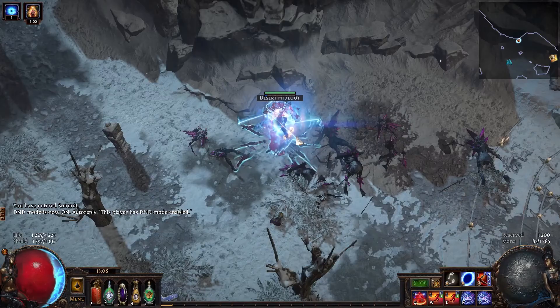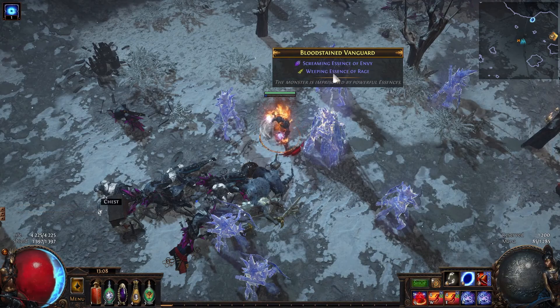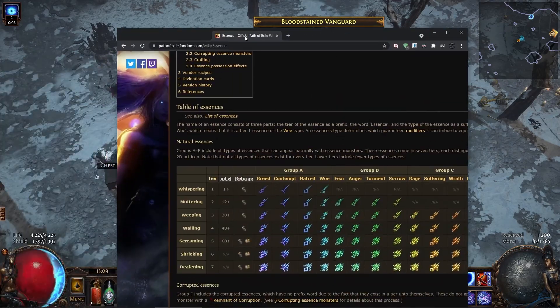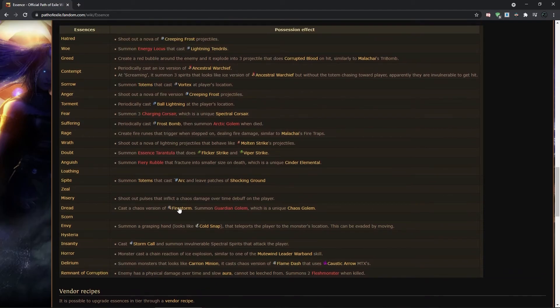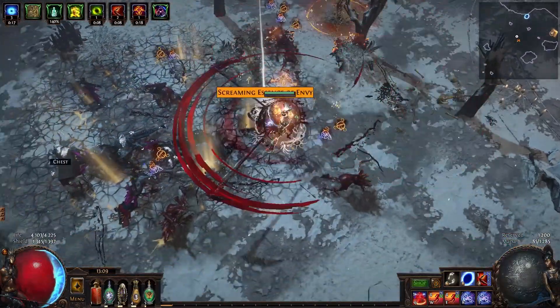Let me show you how the encounter looks. Here is the essence — at the top you can see what kind of essences you will get after killing the mob. You have to click on the monster a few times to release it. After that you'll face one rare monster and a few normal ones. These monsters will also have modifiers depending on what kind of essences drop from them. You click a few times, it's released, you kill it, and you get the essences.